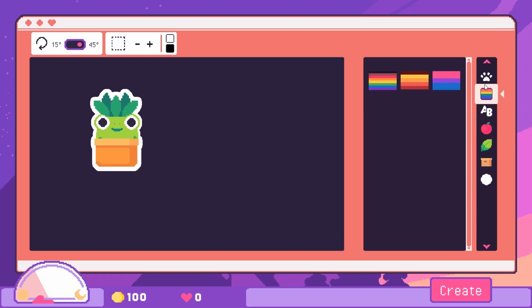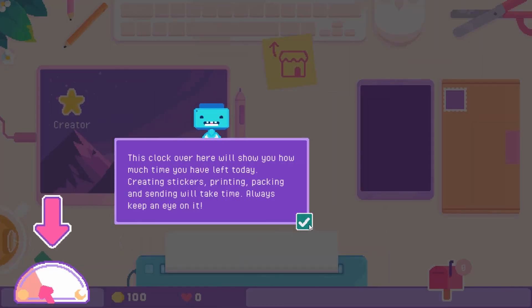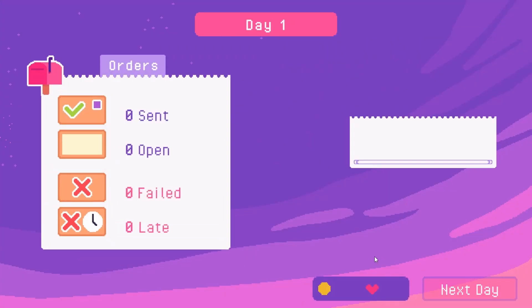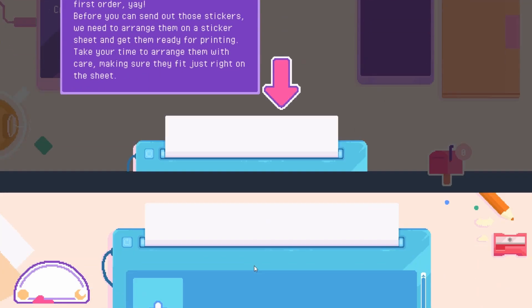I think we're going to roll with this as our first little sticker. We have to name it — you can save your sticker to share it to your desktop and share it with the world. I'm just going to call it 'Froggy Plant' for right now. The clock shows how much time you have left today — creating stickers, printing, packing, and sending will take time. Now that the sticker is ready, go to sleep and see if you can get some orders. Exciting news: you've received your first order!